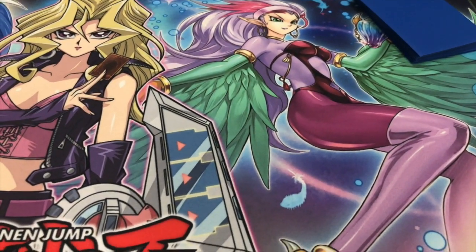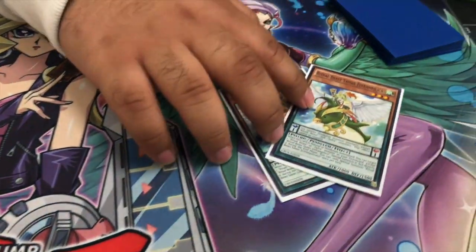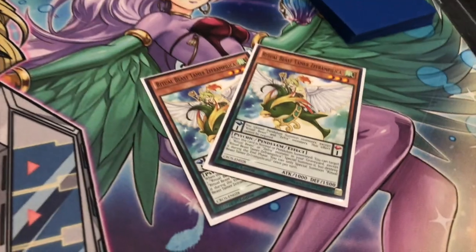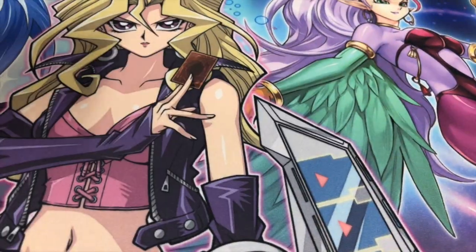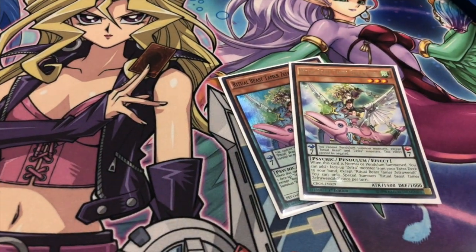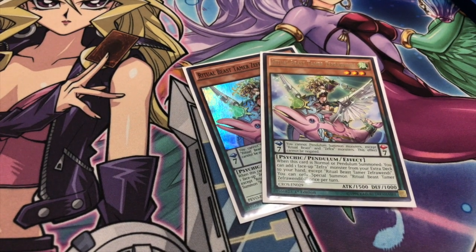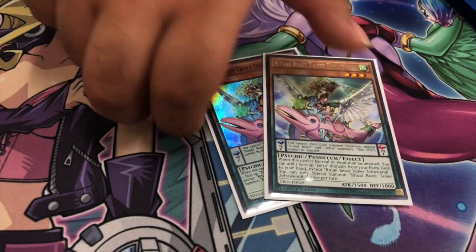They do run Pendulums, so two of Pelica. Pelica is basically like Lara, but it triggers when she is normal or Pendulum Summoned. And then your other Pendulum, two of Wendy. Wendy is basically your seven scale, and she has an effect but it's mostly for Zephyrus — you only use her as a scale.